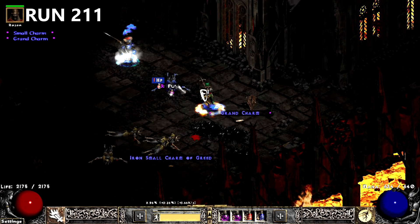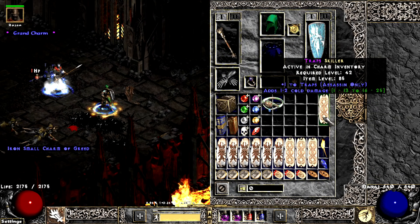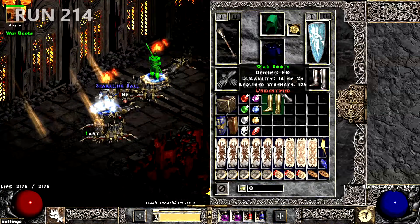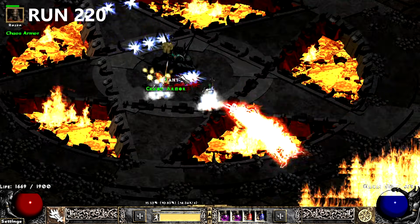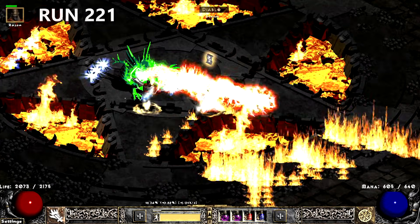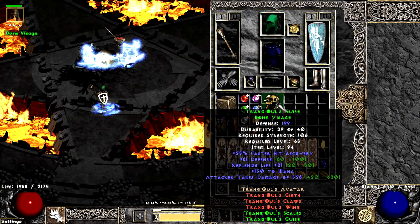A backlog of Skiller drops seems to be occurring since I find a Trap GC a couple runs later. The first of three IK boots drop a few runs later. Five runs of nothing, then I find Trang's Armor on run 220 — I found five of these total. The very next run, Diablo drops Trang's Helm to go along with the Armor. I only found one of these.